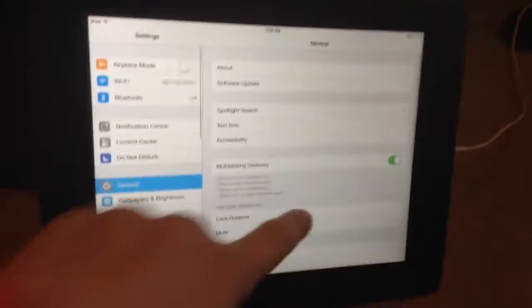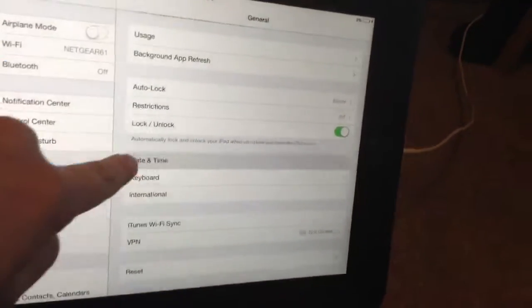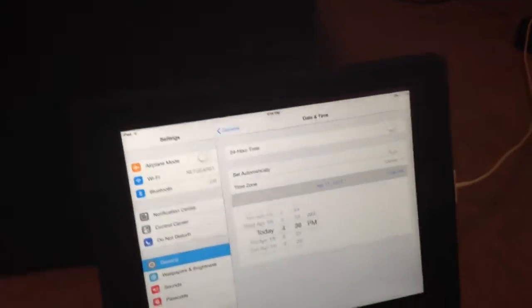Go to settings and scroll down to date and time, then turn that off. Go here, move one day up, and then it will say 'ready to open prize.'